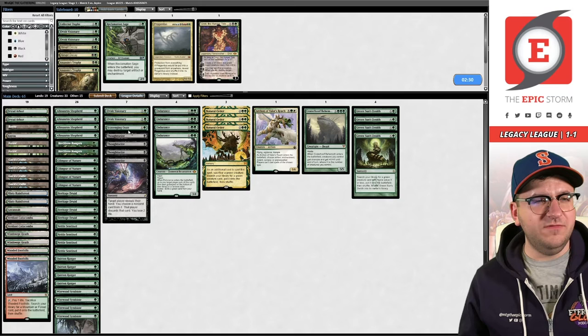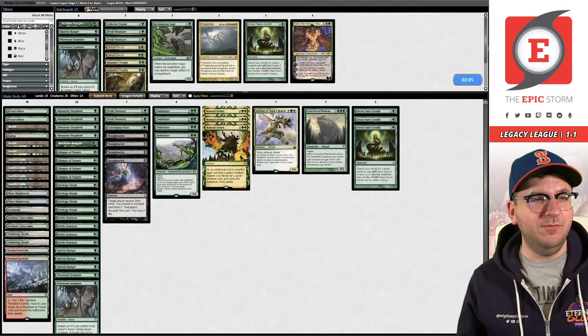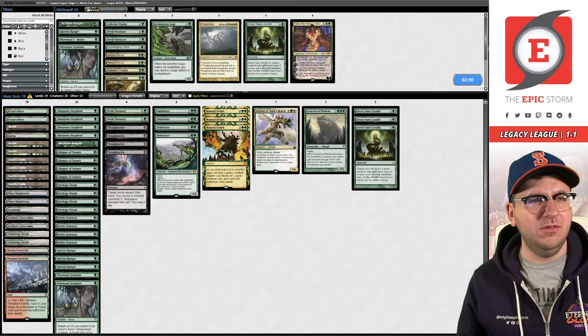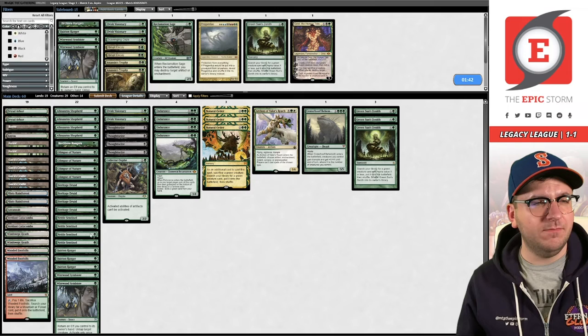This is probably not a Grist matchup. I wonder if instead of boarding out all the Visionaries I just trim on that plan. I brought out one Birch Lore - this is kind of random but I don't really know how to board here. The Ooze can probably go. Let's bring back a Ranger. In theory you could board in Collector Ouphe to shut off LED piles to slow them down. Let's try this - on the play.